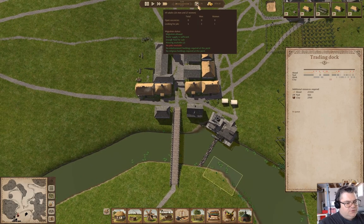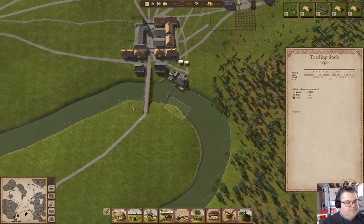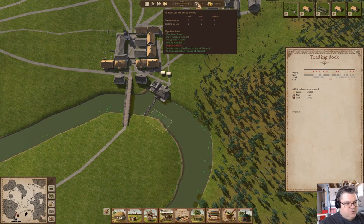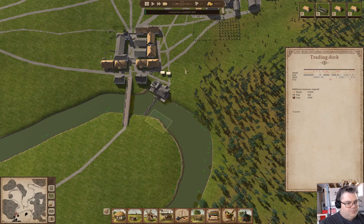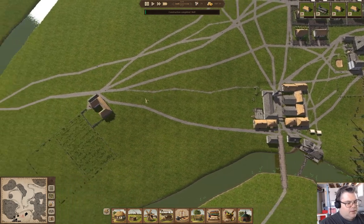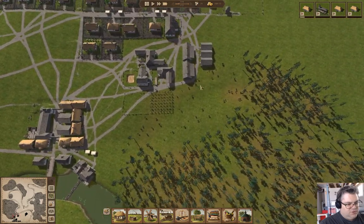We have two houses available, no jobs available. Construction completed on a well. So we definitely need more jobs. We can probably manufacture some of those if we really wanted to.